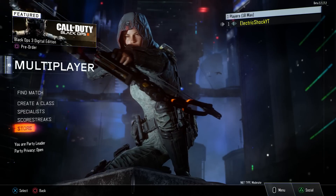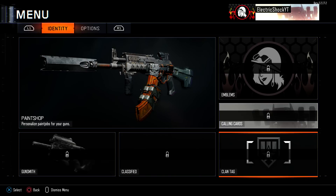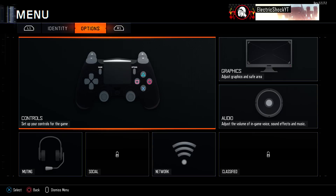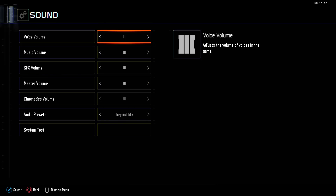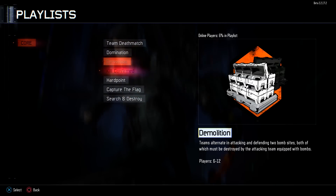There's a store but there's really nothing you can buy there. Here's the Paint Shop where you can customize a weapon with a custom camo — I'm probably going to make a separate video on that. Here are emblems and calling cards. Here are the options: controls, sensitivity looks good, and all the audio settings you can change.